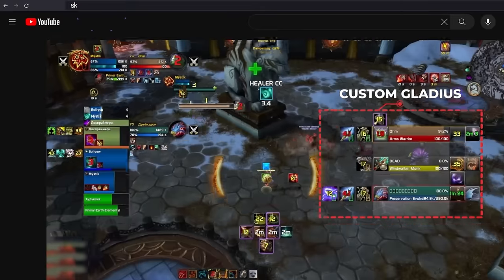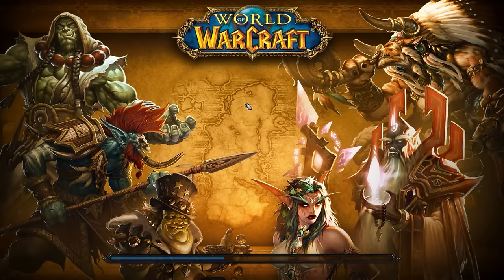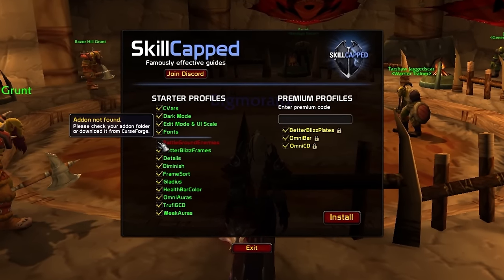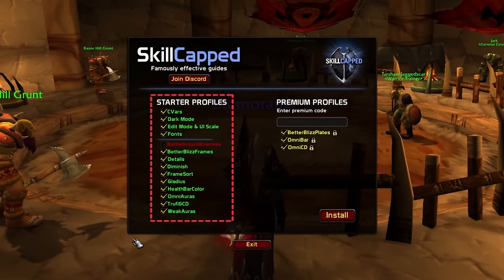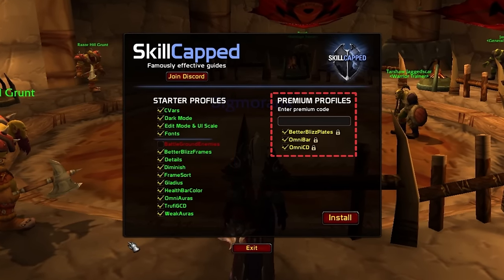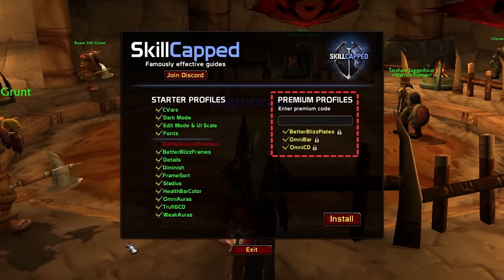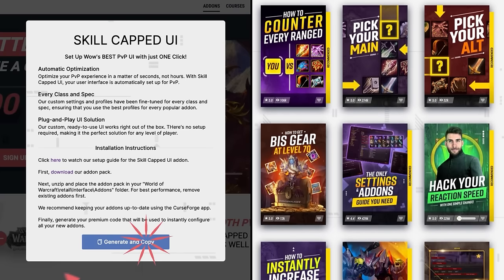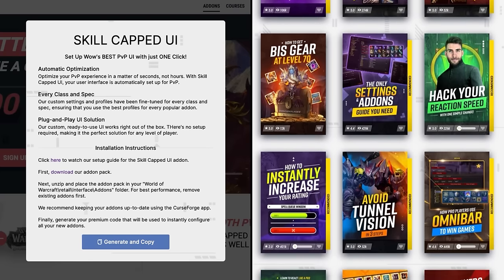You can download our complete UI package right now from our website. The add-on will automatically enter setup mode when you log in and you will be met with a checklist of every single add-on you want us to automatically configure. Everyone who uses our add-on will be able to access any of the starter profiles, but for the premium profiles you will need to be a member on skill-capped.com, which are now included as a bonus perk alongside our thousands of PvP guides.